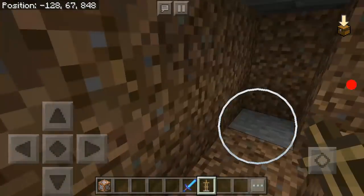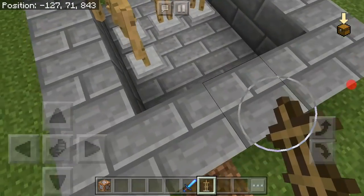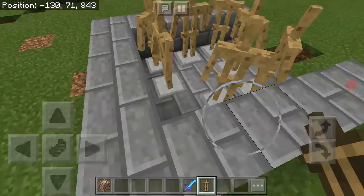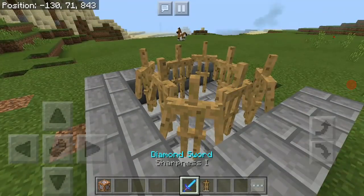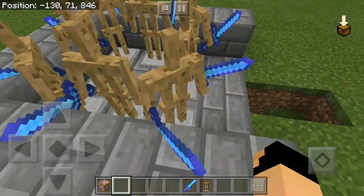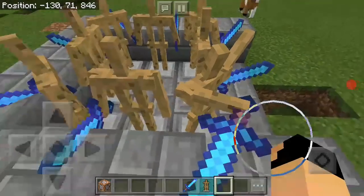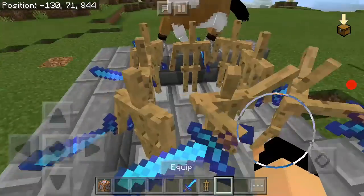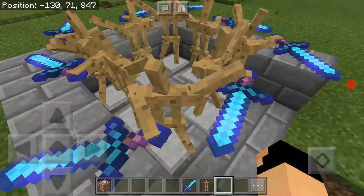Place the armor stands with each one facing a different direction: one looking this way, one looking the other side, one like this, one facing this way, and so on. Then give each of them a diamond sword. After giving them swords, pose them all on the eighth pose. Sorry, it's not nine — it's eight. And look at that, you're basically done with the armor stands.